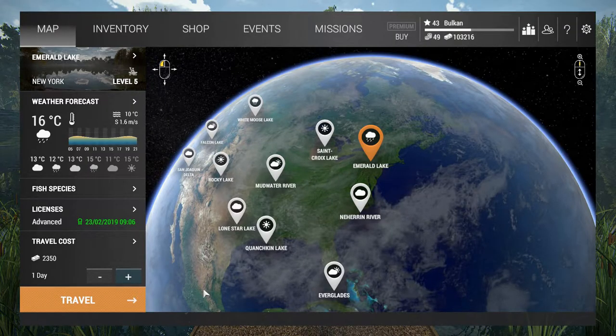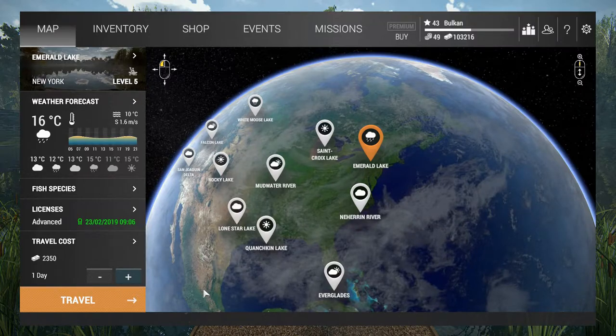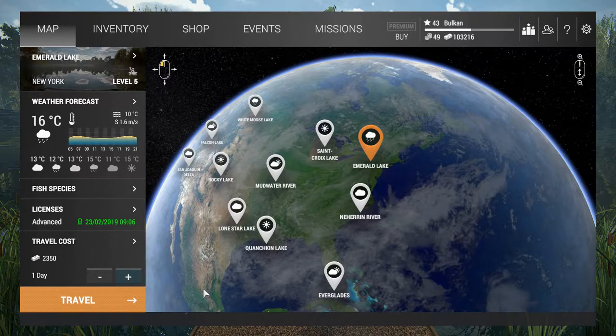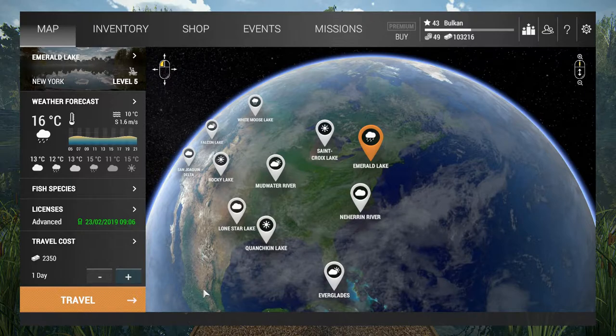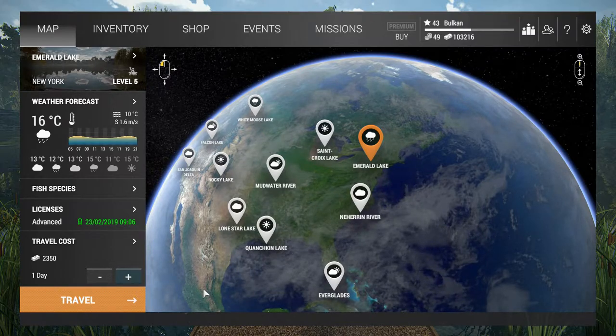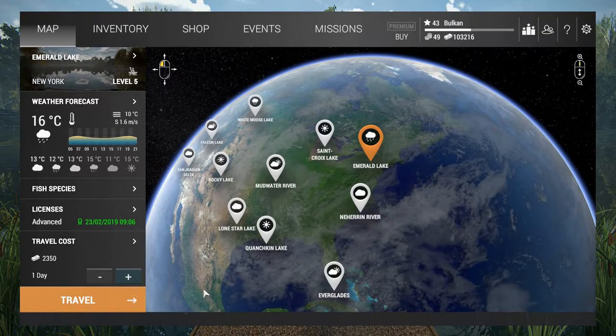Hello everybody, I'm Balkan and in this video I'm going fishing for Walleye at Emerald Lake. I'm gonna be using fishing gear that unlocks at level 7 or under, so if you're a lower level you know that you can actually go and fish successfully for Walleye at Emerald Lake. Walleye is a very good option for leveling up and getting some money — it pretty much solves your money problem once you get the hang of it, and it's fun too.